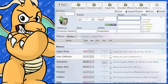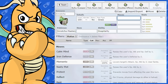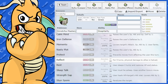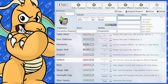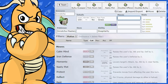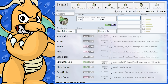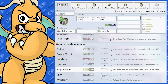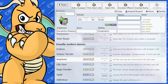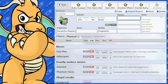It also gets Reflect and Light Screen — could be a screener with Light Clay, though I prefer Light Screen. Rest and Sleep Talk are options too: a bulky Rest Sleep Talk set with Matcha Gotcha and Shadow Ball could be interesting, though with Strength Sap and Tera Steel you might be wasting your time. It also gets Stun Spore, Trick Room, and Rage Powder — really nice for doubles — as well as Life Dew and Imprison. Now let's make a physical set!